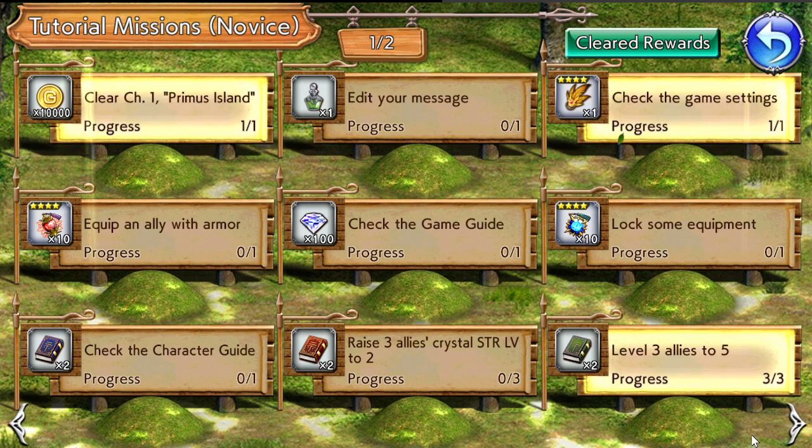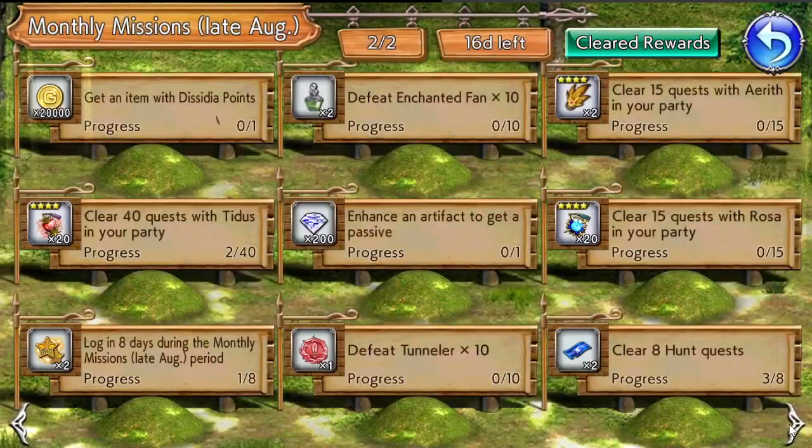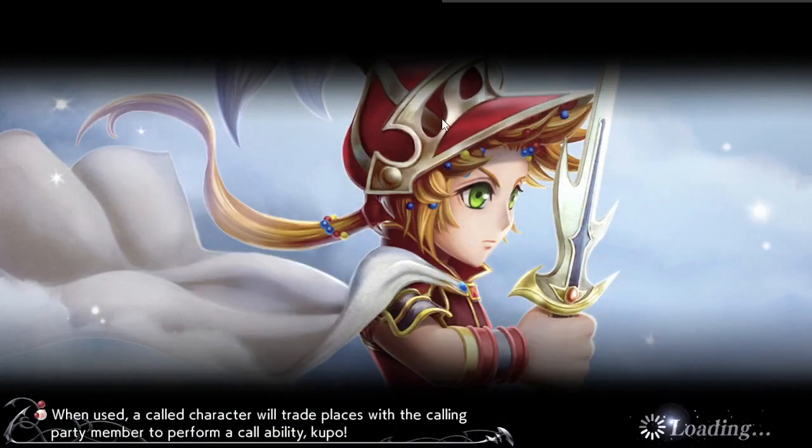You first have the novice board and then an advanced one later on — you'll do this naturally as you play anyway. There's also a temporary board available, which includes tasks like getting an item with Decenia points or clearing 40 quests with Tifa in your party. Characters like Tifa, Aerith, and Rosa who have bonuses right now have lost chapters available, so you can unlock them and start working on these rewards.